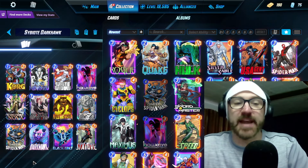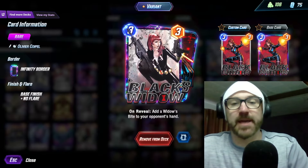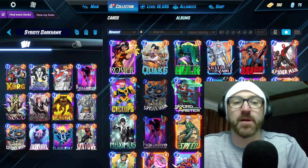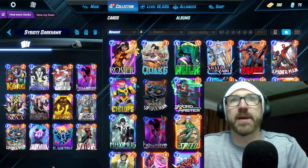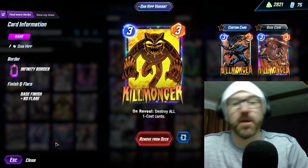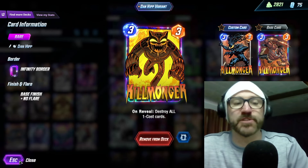This deck is really good against Arisham because of Cassandra Nova and Darkhawk, but we also have things like Black Widow which clogs him up and prevents a draw. Because there are so many bounce decks and zoo decks, we're running Killmonger. If 1-drops become less prevalent, Killmonger becomes a lot worse, but right now it's really strong.